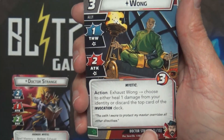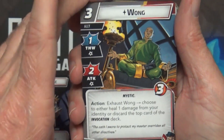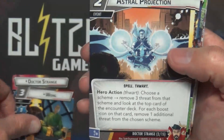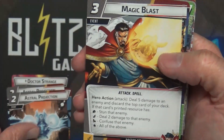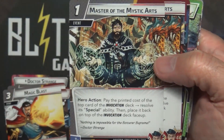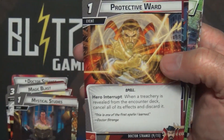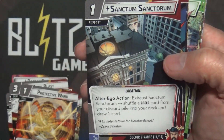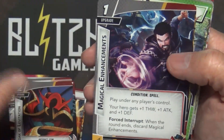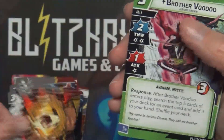The first cards we'll see are the 15 cards that must be in your Dr. Strange deck — the must-haves. It makes sense that Wong would be an ally right off the bat. Then we have Astral Projection, Magic Blast, Master of the Mystic Arts, Mystical Studies, Protective Ward, Sanctum Sanctorum, Cloak of Levitation, Magical Enhancements — two of those — and the Eye of Agamotto.